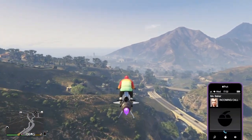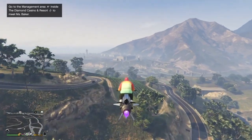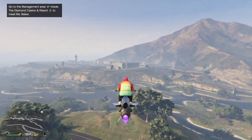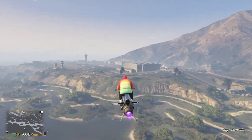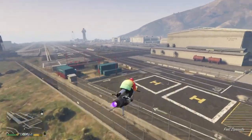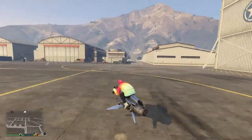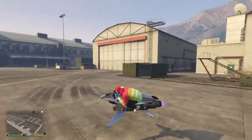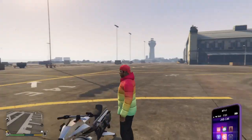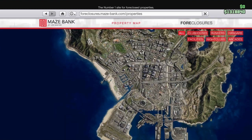Now let's go to Fort Zancudo. Fort Zancudo is really cool — it has an outside feature that the LSIA hangers do not. Once we go into the military base, you're going to understand automatically. As you can see, we have no wanted level. If you guys don't know, if you go into the military base illegally you get a wanted level, but since we have a hanger here, we do not get a wanted level.